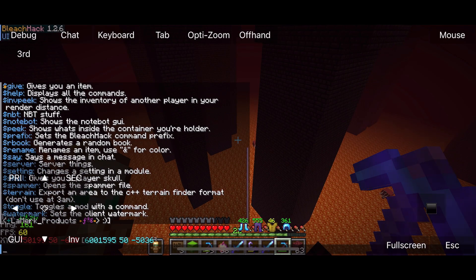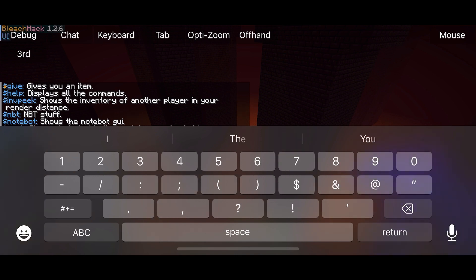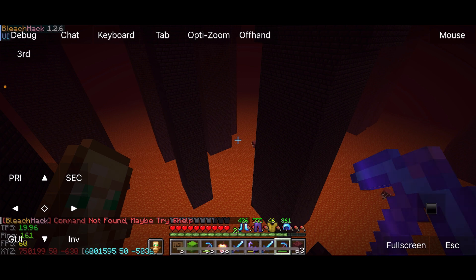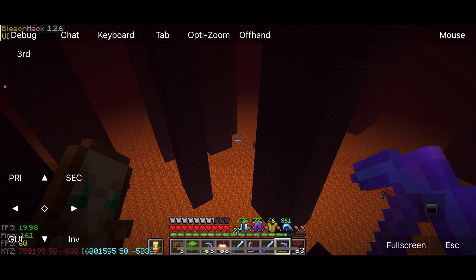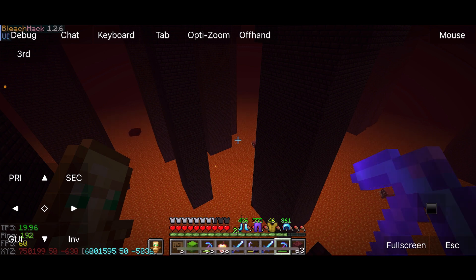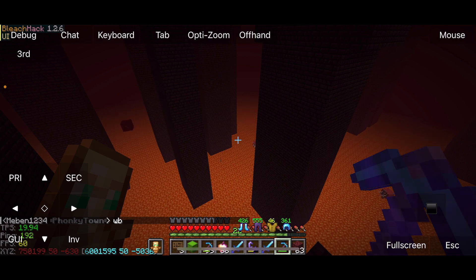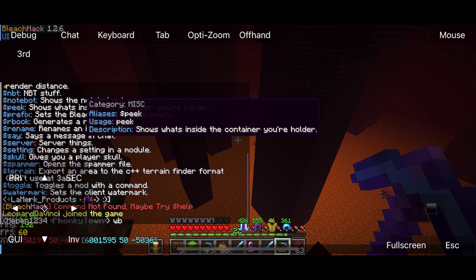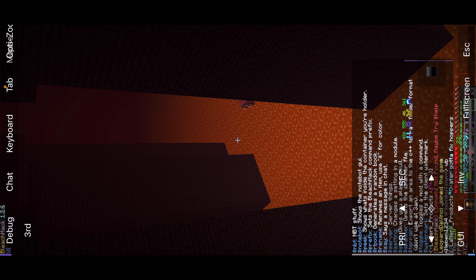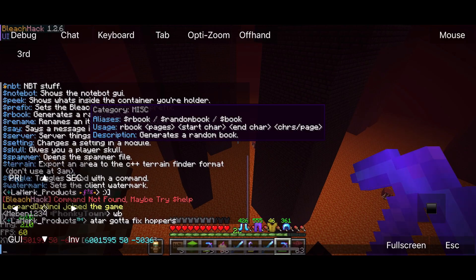It's so unbelievably scuffed. How do I change the keyboard chat? HUD. Because I can't get shift — this is so scuffed. What I could do is try mat hacks, because that's kind of like Meteor and I'm pretty sure I can customise my stuff. Let's just try this one more time. NBT, notebots, rename, say, settings, spam, train, toggle, watermark. Yeah, I don't think this is going to work.